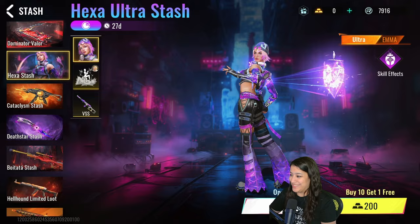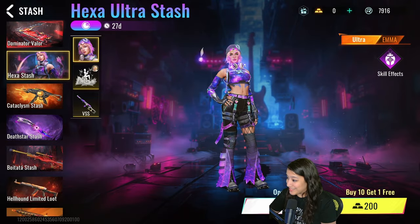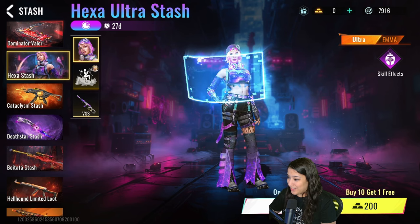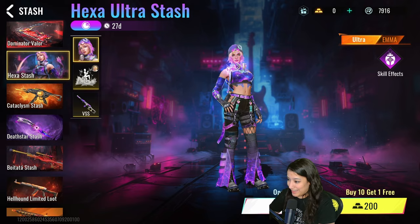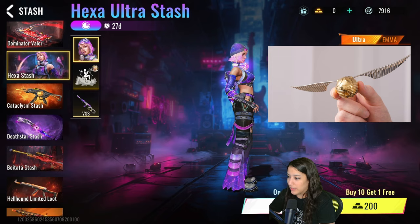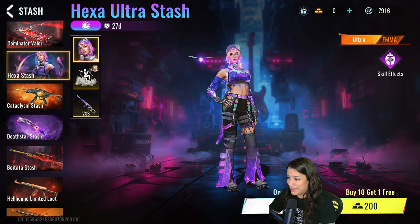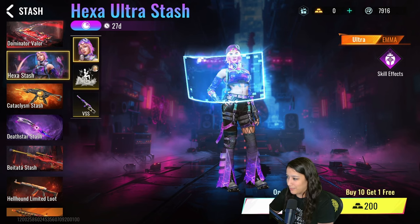Oh there she is — that effect is crazy! The beetle looks super clean. You know what it reminds me of? The Golden Snitch from Harry Potter, but Emma style. She's definitely giving me some punk galaxy vibes. Let's see what the skill effects look like.